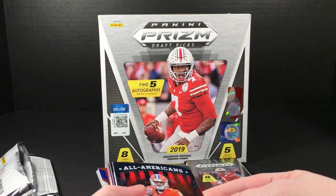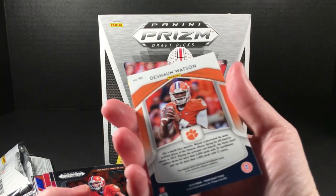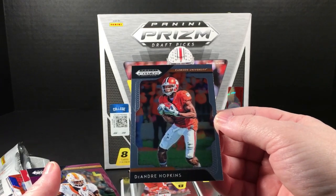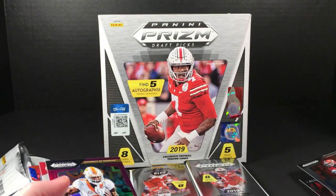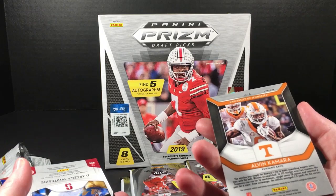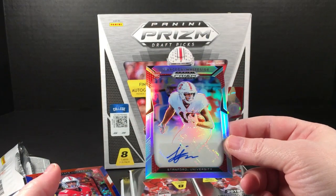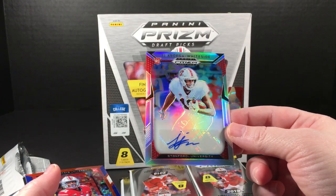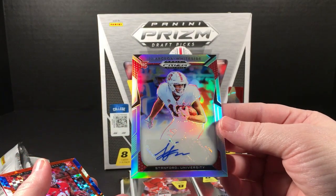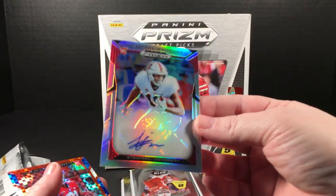Starting off with an All-Americans Deshaun Watson — I don't think that's the base card, it's number 40 so maybe it's a subset card. DeAndre Hopkins number 28. Here is a Camara purple, not numbered, good-looking card. JJ Arcea Whiteside — I think I've heard that name. Little scuff mark at the top, oh wait it wiped off, okay cool. Good-looking cards, sticker auto of course but not bad looking.